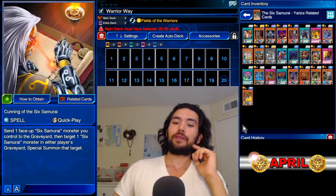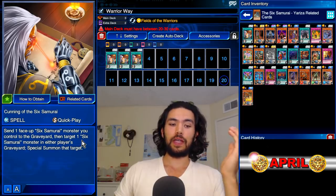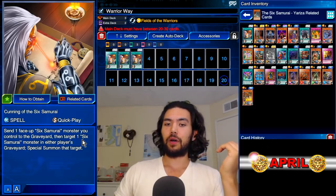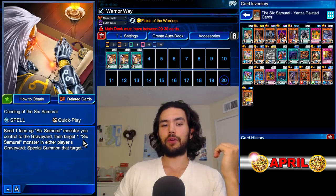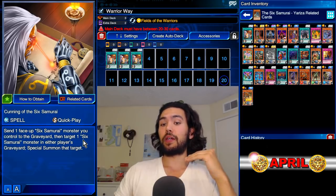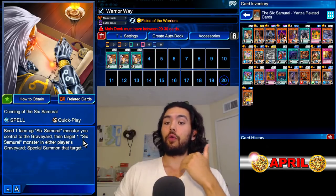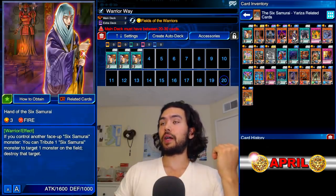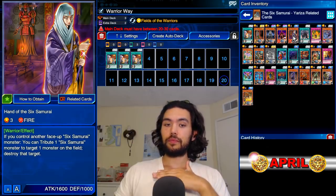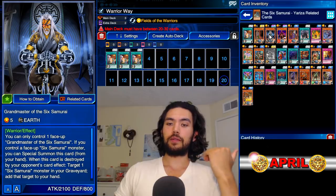Let's build the deck. We're obviously going to be using three Cunning of the Six Samurai. If you have a samurai monster out already, you can attack with it and then play Cunning. You just need to have a samurai in your graveyard. You can actually get back the one you tributed — so if you have your one Grandmaster and another Six Samurai in your graveyard, you can tribute Grandmaster and then get him back and attack with him again. Obviously we're going to be using Grandmaster.